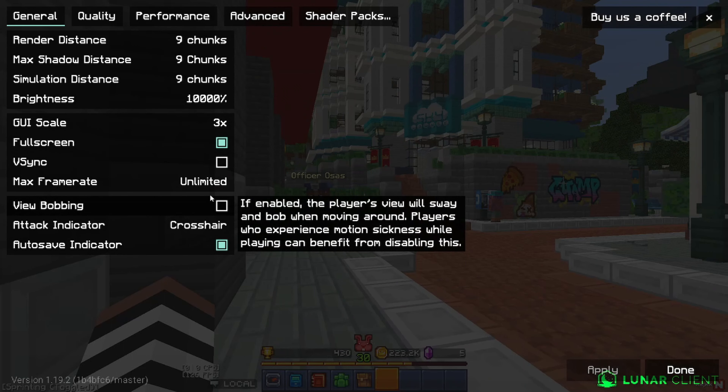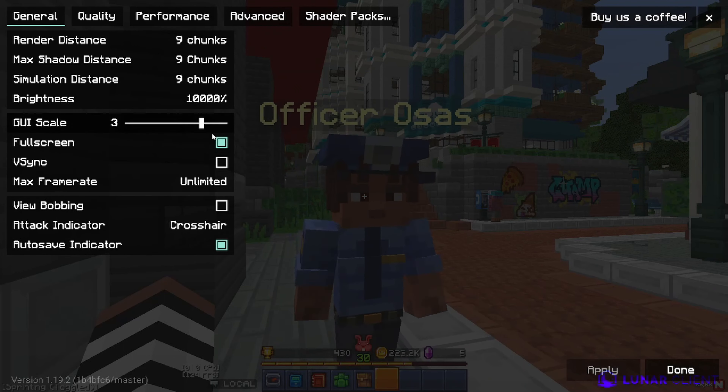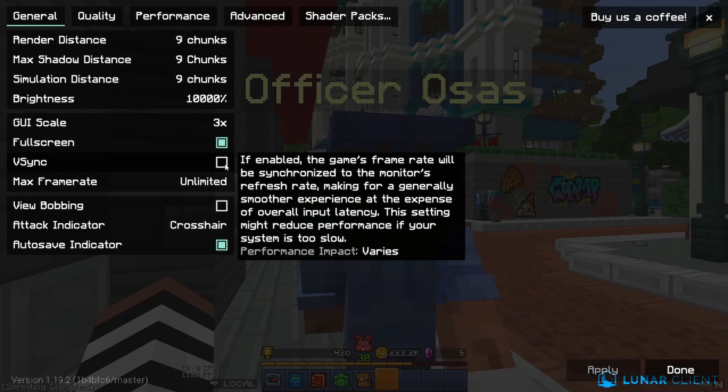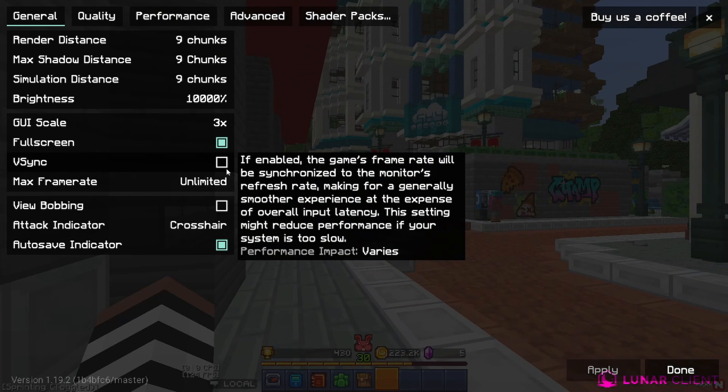This is all the other settings I have. I have my frame rate on max, my GUI scale at 3. I don't think GUI scale really affects anything though. I have my V-Sync off. I don't really like V-Sync because it locks your FPS at 60, I'm pretty sure. So I do not play with V-Sync — I like to have the unlimited FPS option.